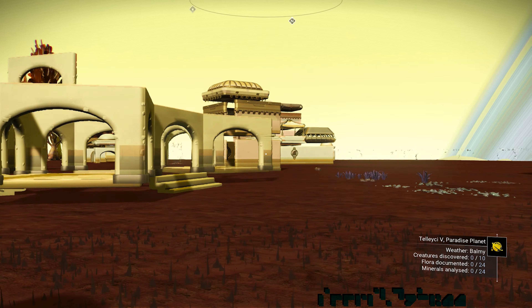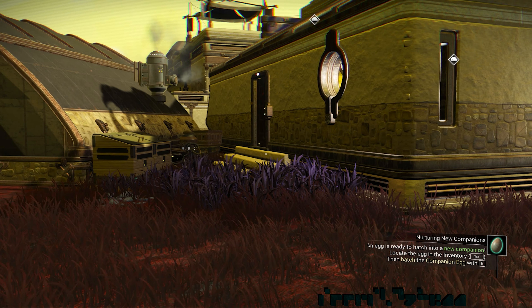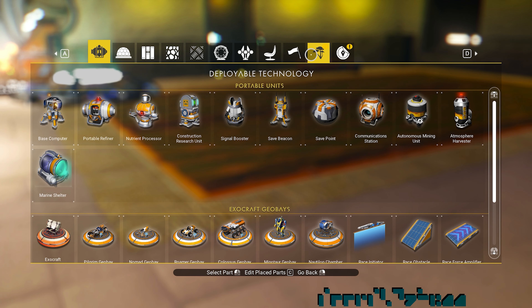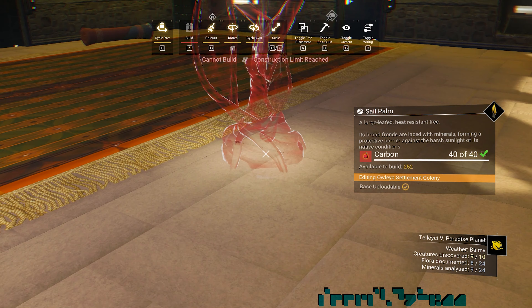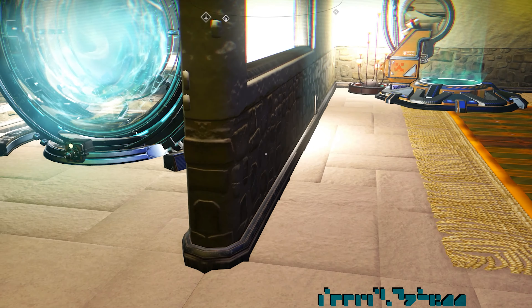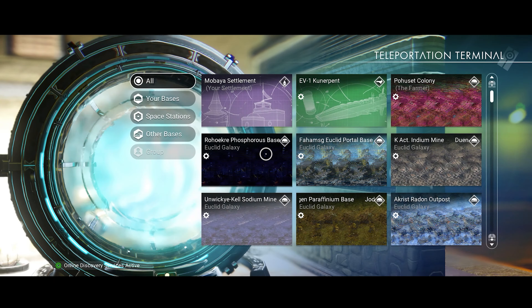This is my settlement, and I created a building that mimics the same style. Let's go inside and see. Here you can see that I cannot add another part, and I am getting that error due to the 16,000 part limit. As I open the teleporter, you see I have a weird bug garbling the base photos.